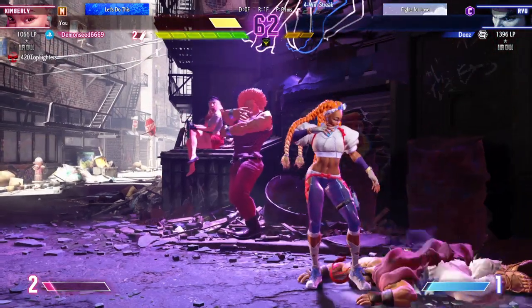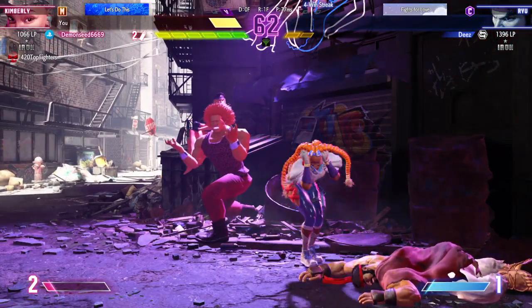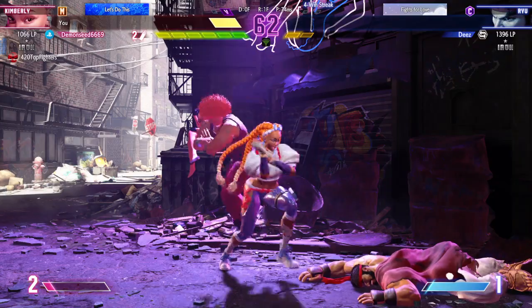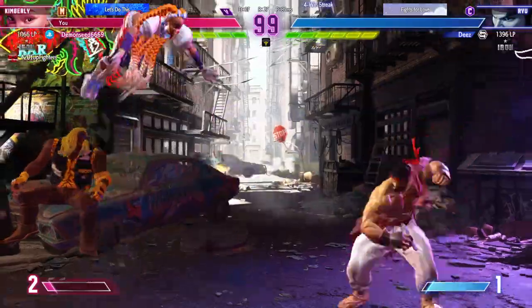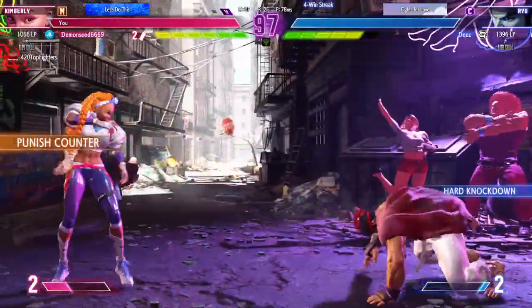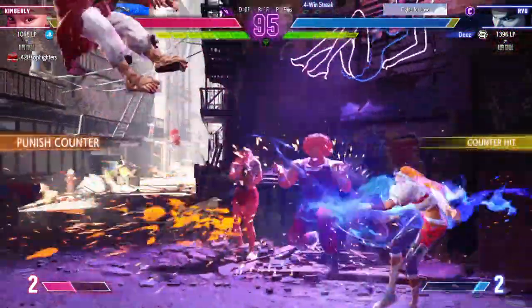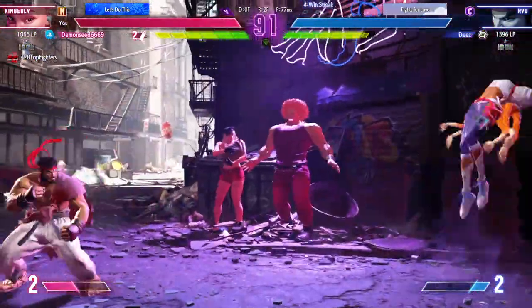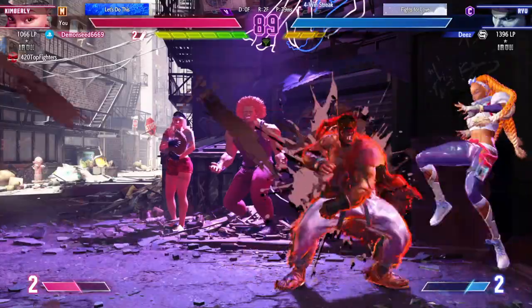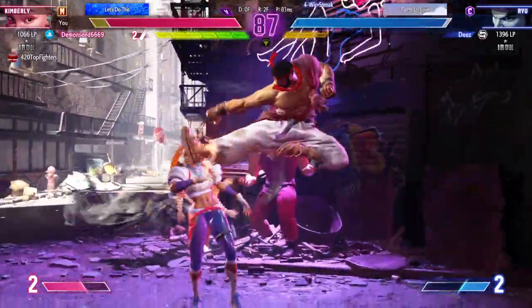Player one picks up the always important first round — they'll want to keep the ball rolling. Round two: fight! Goes for the jumping attack to start. Player one kept their drive gauge topped off through that round and still took the win.